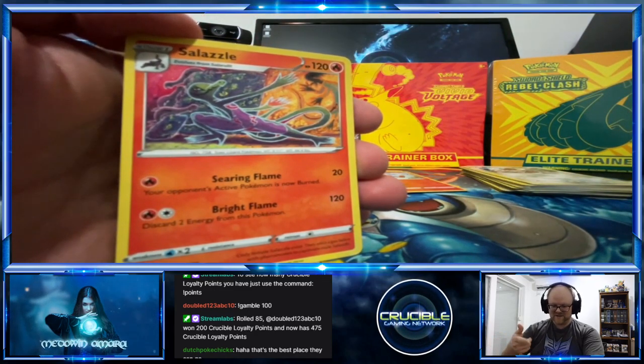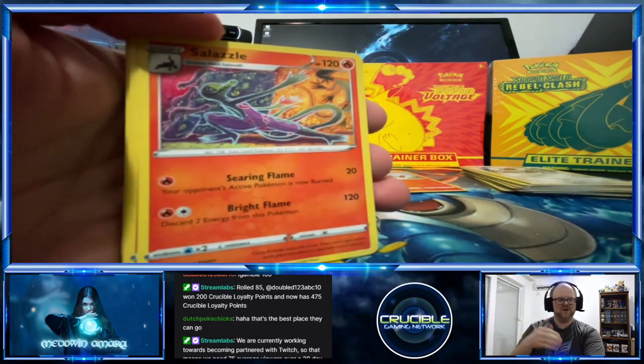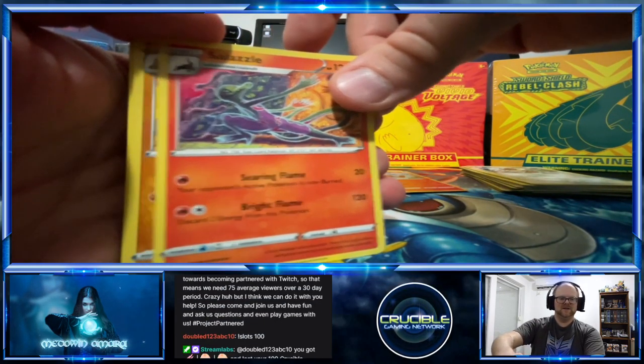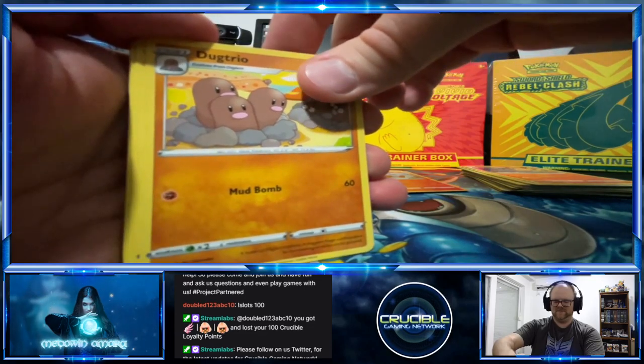Zazzle. The artwork's actually pretty cool — back in the day it was just the Pokémon and that was it; these ones at least have like some little story going on. Seems like Dugtrio — back to our Vulpix.